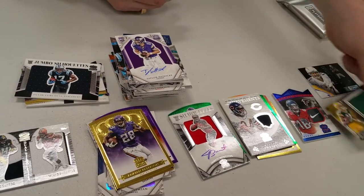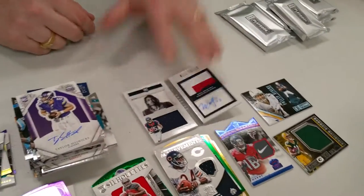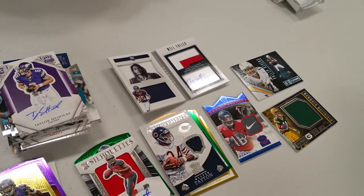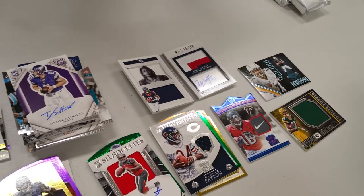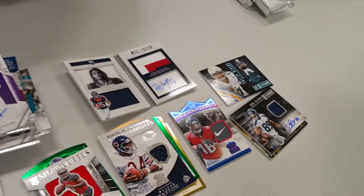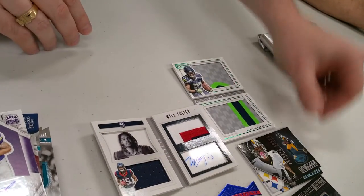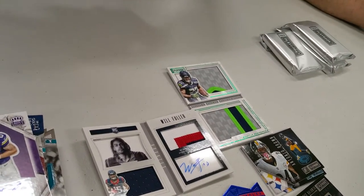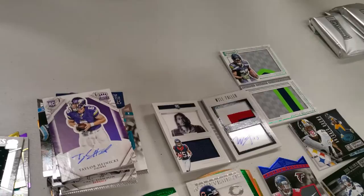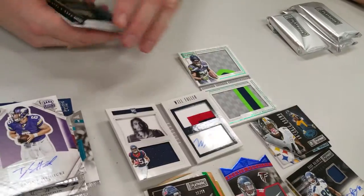Trevor Davis jersey card and a Will Fuller. Autographed jersey of Doug Baldwin — nice card, cool. CJ — yeah, that looks cool, nice. Braxton Miller numbered out of 99. We got another toss-up card.